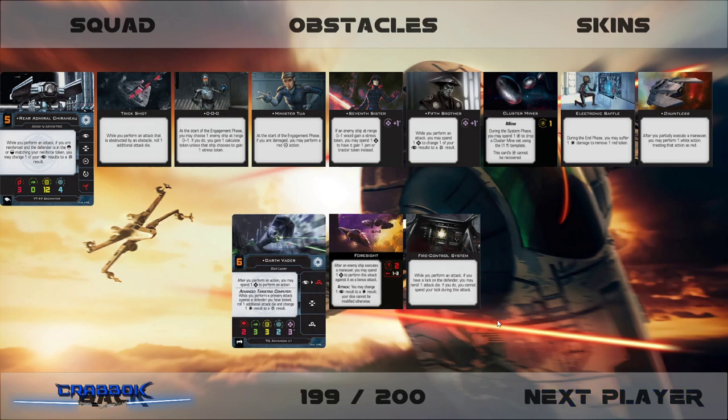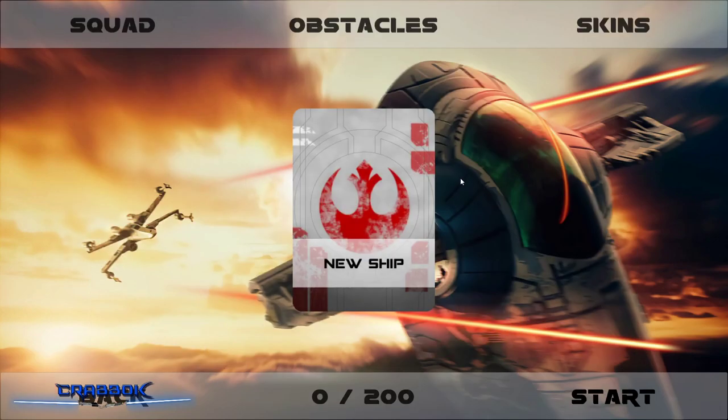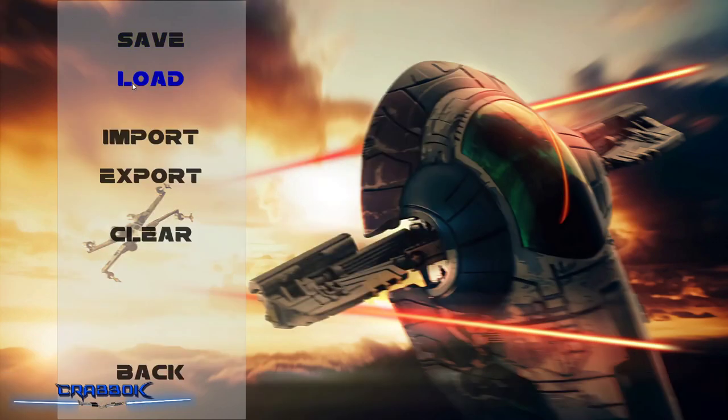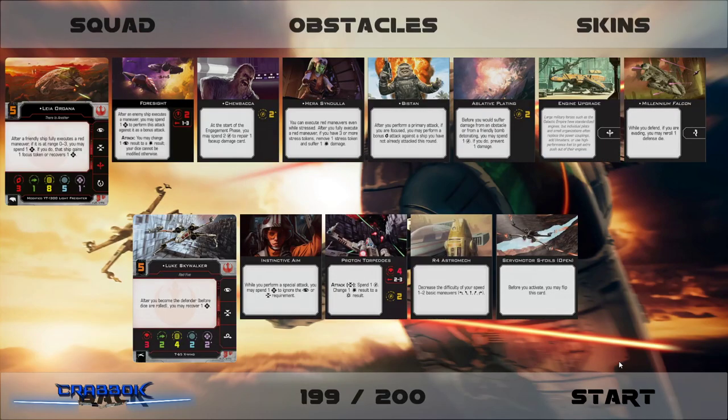I'm running Darth Vader with just Fire Control System and Foresight. I wanted Darth Vader to go after his kids, so the battle will be a little similar. We're loading a Rebel list — the Luke layout — a small ship and a big ship. Luke has Instinctive Aim, Proton Torpedoes, an Astromech, and Servomotor S-Foils. Leia has Foresight, Chewbacca, Hera Syndulla, Bistan, Ablative Plating, Engine Upgrade, and the Millennium Falcon Title.